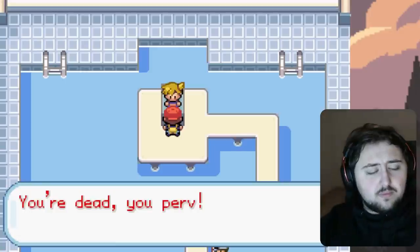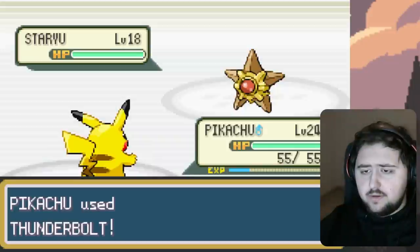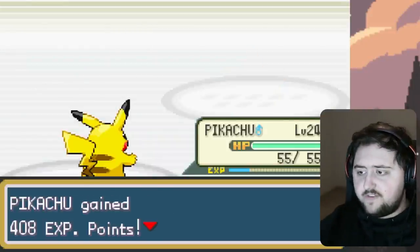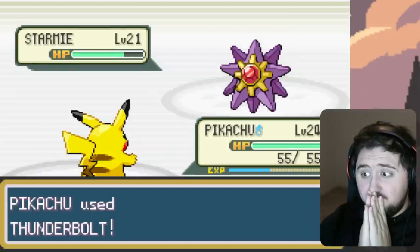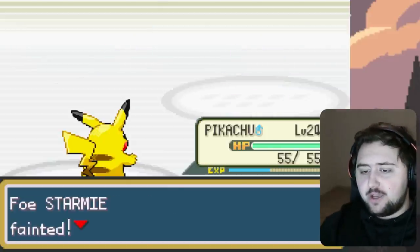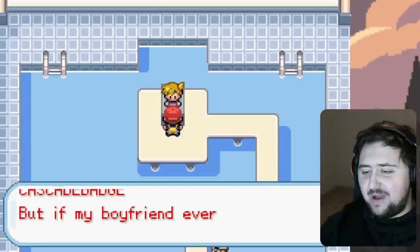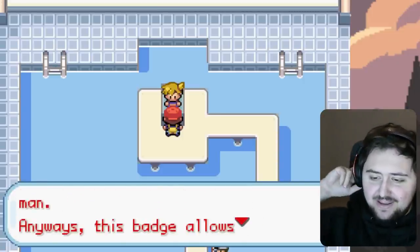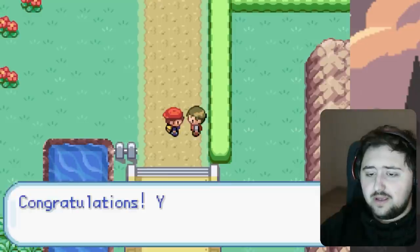Misty thinks we are a perv for checking her out, which isn't true — I'll claim that in court. Either way, Staryu is defeated first, then we Thunderbolt the Starmie for a one-hit KO. We are a bit overleveled, which gives us the advantage. We get the Cascade Badge, and she threatens that her boyfriend will destroy us if we even consider telling him about it.